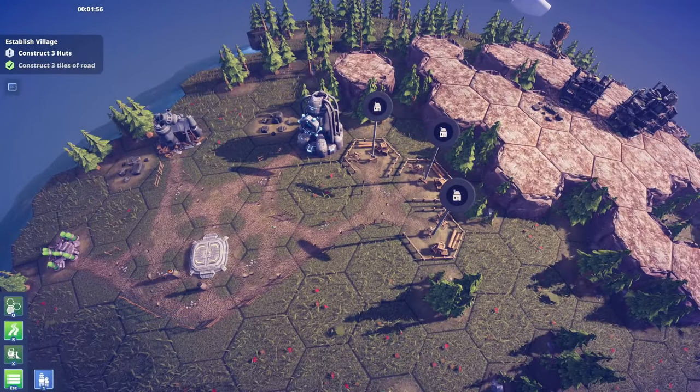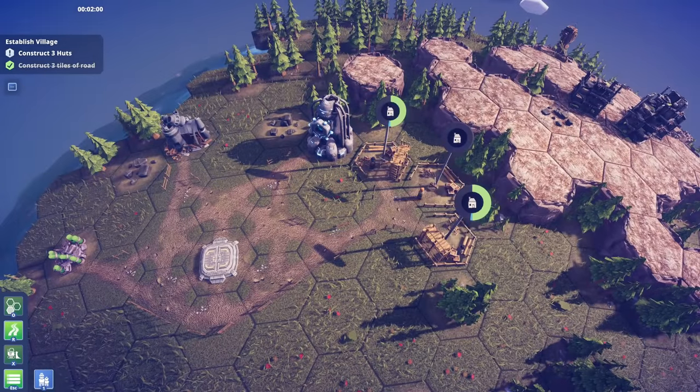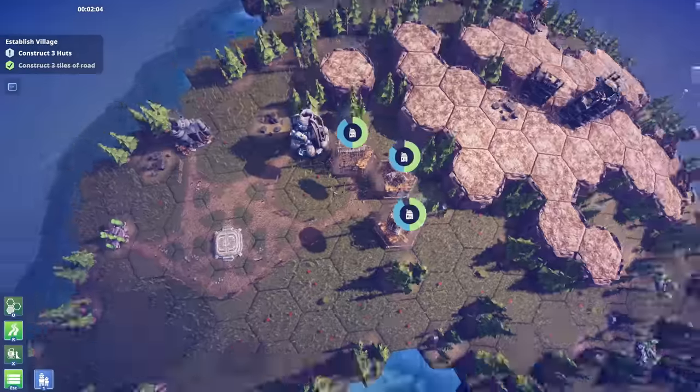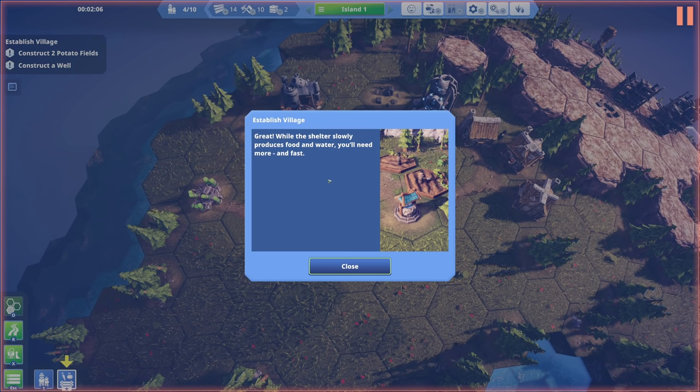We've constructed three huts and three tiles of road - we've done the things! Look at our little guys, they're so cute. They kind of look like those little wooden figurines - I remember them from when I was younger. Leave a comment below if you know what I'm talking about.